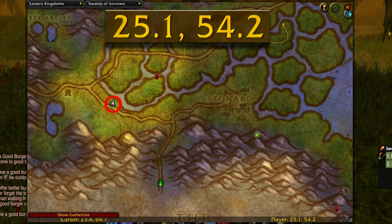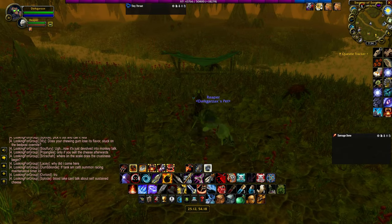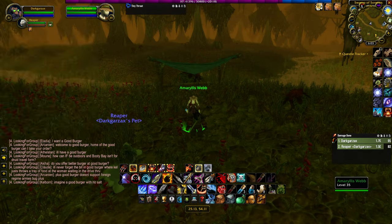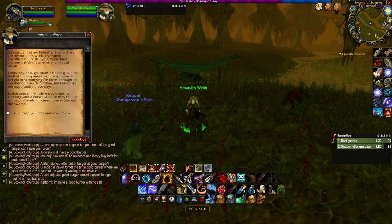First, head to the Swamp of Sorrows to location 25.1 by 54.2. Here you're going to find a neutral undead merchant and you'll be able to go through her questline, then purchase the satchel that contains a book and the bug net that you're going to need to capture each bug.